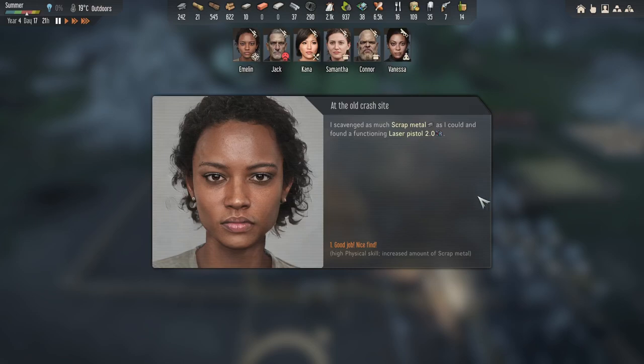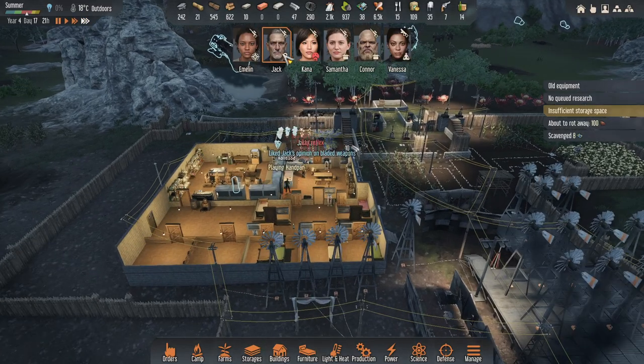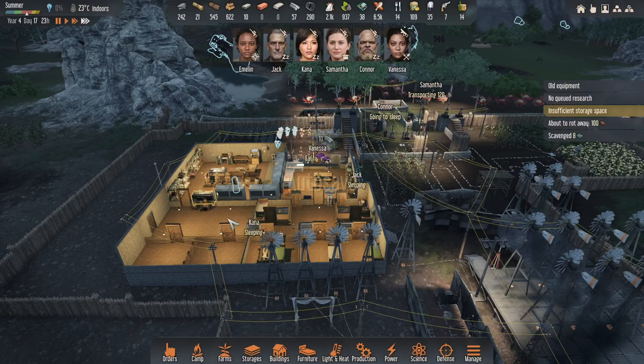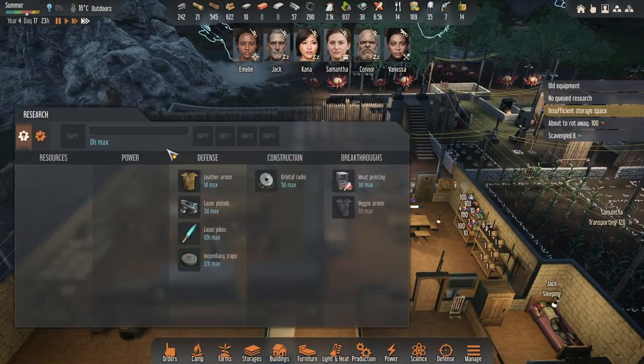I scavenged as much scrap metal as I could and found a Functional Laser Pistol 2.0 — that's what I wanted. That'd be perfect for someone like Emelyn. I'll need someone with a faster shooting weapon. That might unlock the research too, so I'll have to do pistols — that's three days.